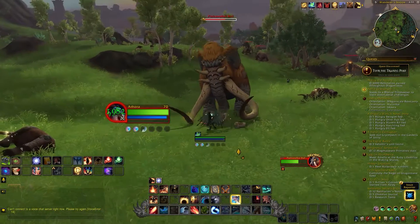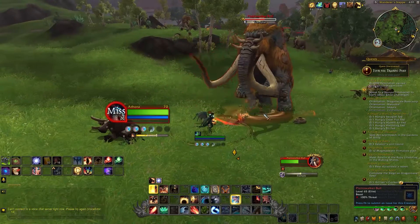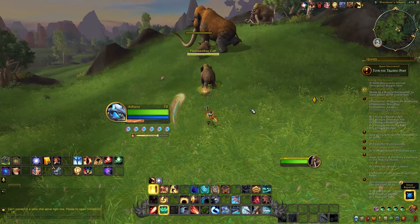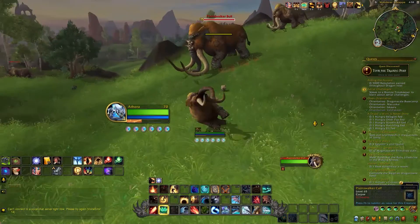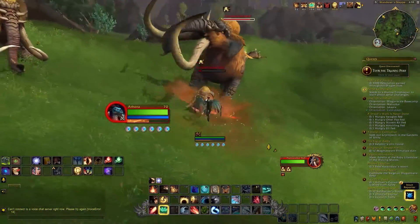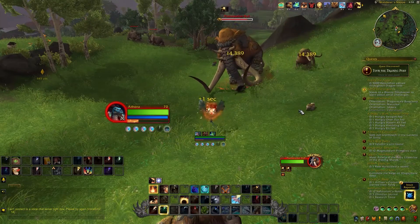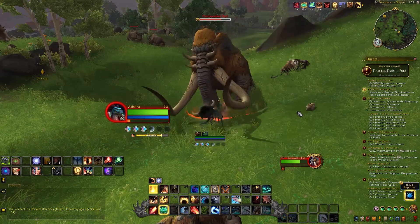Where other damage dealers are maybe giving a very small party-wide buff and then focusing on a big rotation to pump out as much damage as possible, yours is more focused around buffing everyone and keeping this buff active. The better you play and the better uptime you have on your abilities, the bigger the buff to your allies and the longer it lasts. So in Mythic Plus, being able to buff four of your closest allies means that although you might have significantly lower personal damage, that damage is picked up by the massive buffs you're giving your allies.